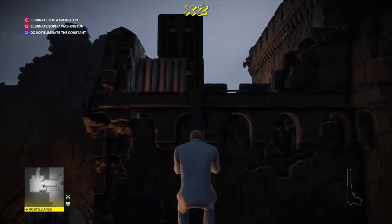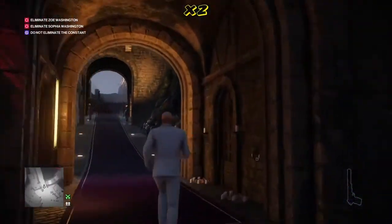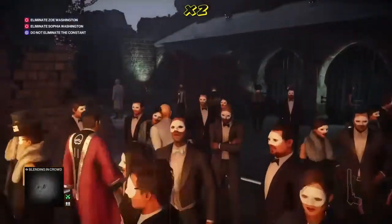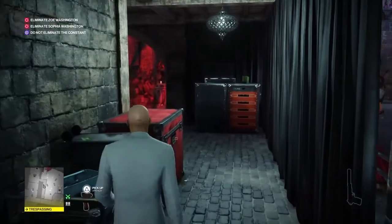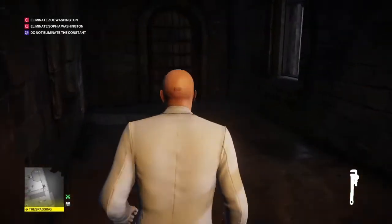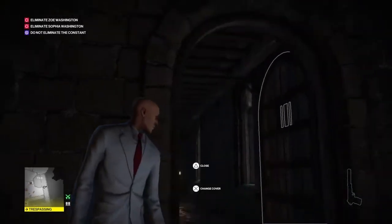From here we're going to head to the chapel area and take out Zoe Washington using the phoenix effigy. We make our way past the phoenix effigy into the chapel area, grab the wrench from the side, double back on ourselves, through the broken window at the end of the corridor, and around to the left. At the end of the corridor we open the door and throw the wrench on the floor.